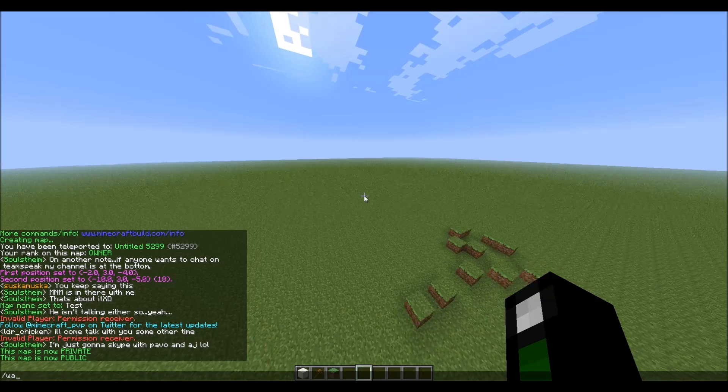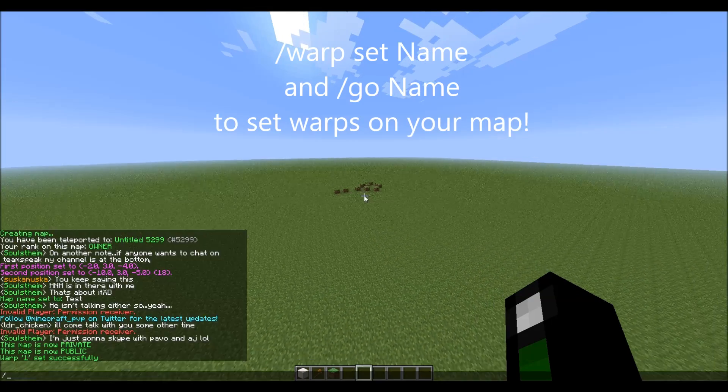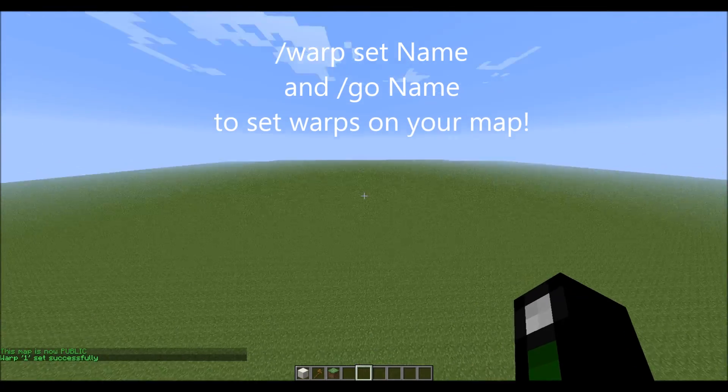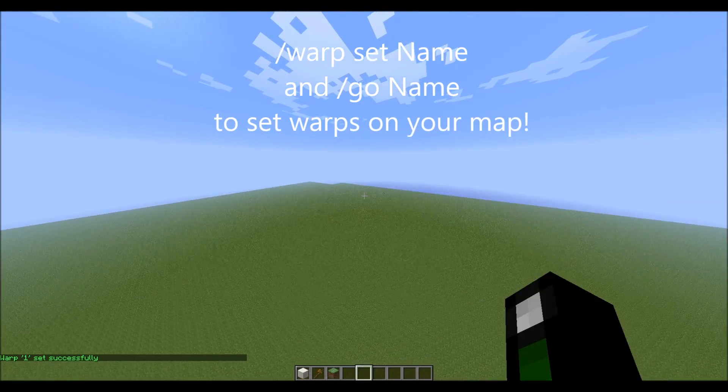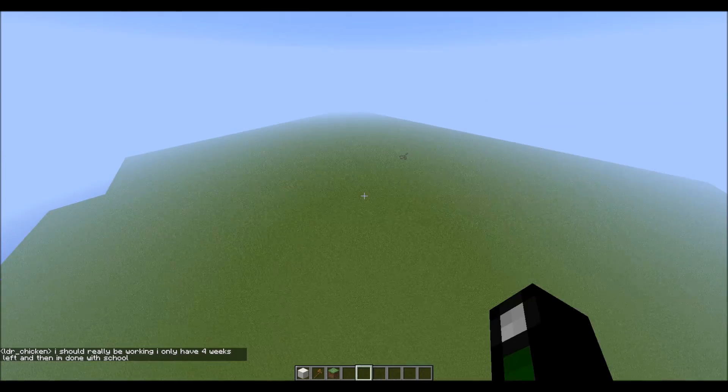Other commands include /warp set 1, and then when I do /go 1, I go to that warp. So you can set warps around your map. Each map is around, I think, 500 blocks in each direction, maybe a little bit less.